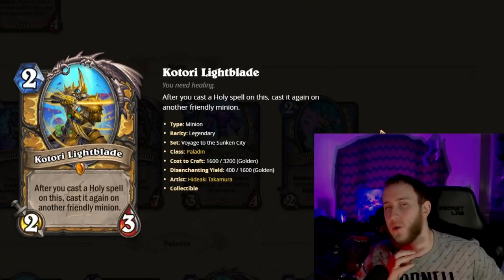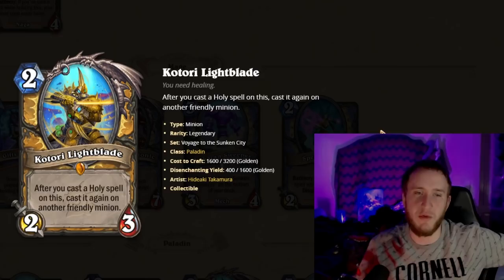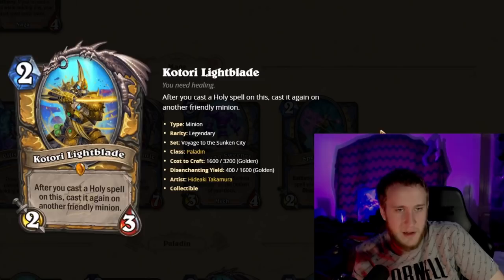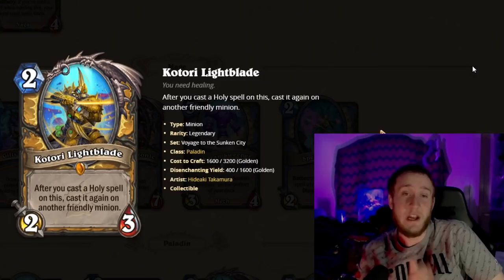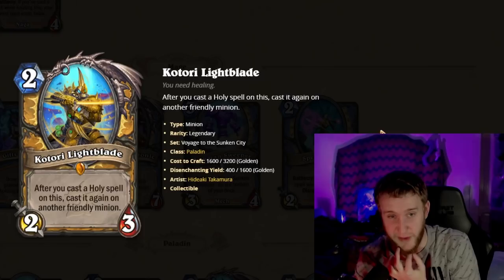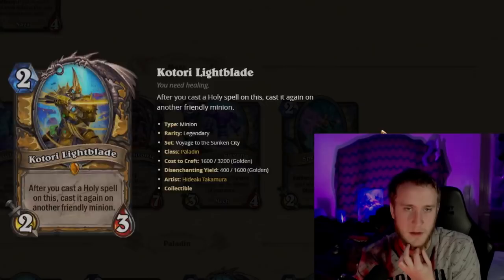Next is legendary Katorias Lightblade — two mana 2/3. After you cast a Holy spell on this, cast it again on another friendly minion. People on Twitter are already complaining about how insane this card is going to be for standard — there's a real potential for it to become like a two-mana 12/12. In arena though, you just don't have that many Holy spells, and you need enough mana to play this, have another minion on board, and also play a Holy spell. Probably won't pop off that hard that often, but the potential is there. A legendary you won't see much, but probably a pretty good one.